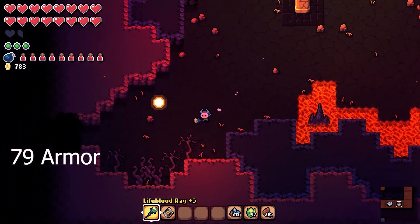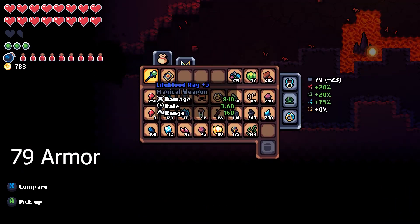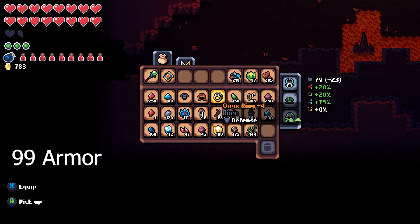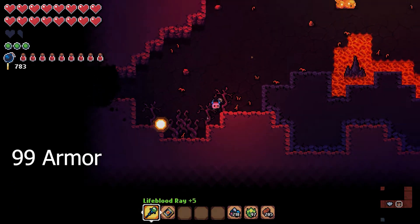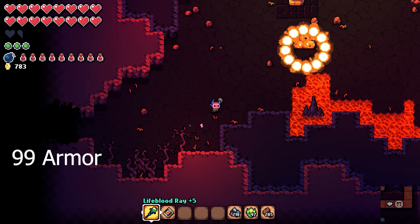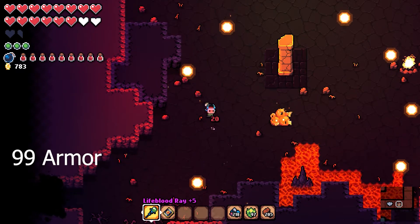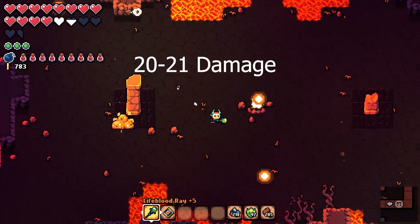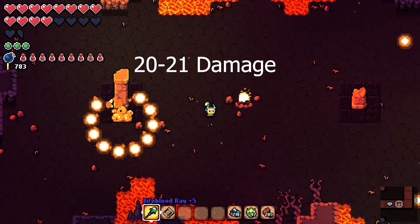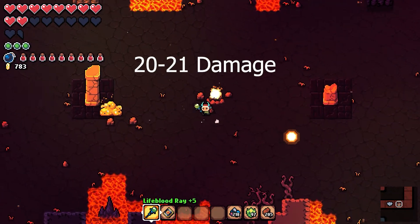In this example, I take a hit for 25 damage at 79 armor. Now I'm going to change out my ring to increase my armor by 20, giving me 99 armor. Quiz time: using that armor formula, how much damage do you think I'm going to take now? If you guessed between 20 and 21 damage, you got it right. As you can see, armor is not completely useless. However, I would prioritize other stats when picking gear.